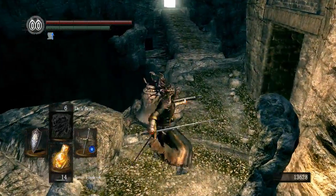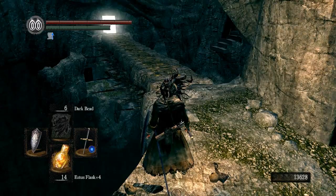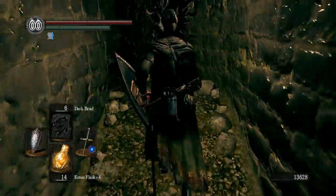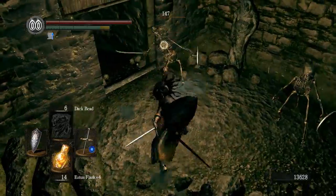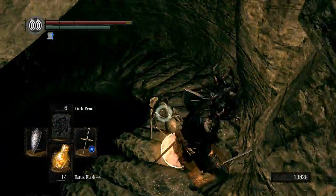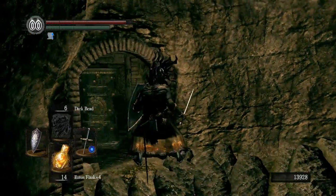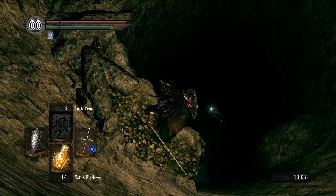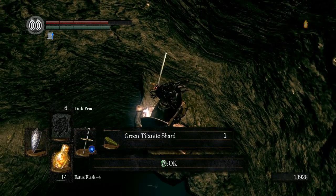Up here we got an old buddy, old pal Patches I think — or maybe not, he's not here. I wonder, I thought he showed up right here. I can hear that sound — that sounds like a crystal lizard, and I don't see him. I don't really like playing where you only go after items you need. I just like going through and killing everything, taking every last bit of loot even if most of the weapons and armor I'm probably never going to use. Green titanite shard — good, I guess I want to make another magic weapon.